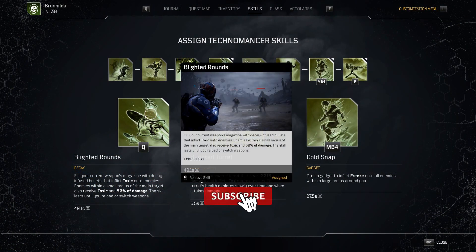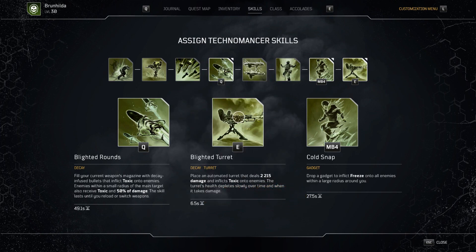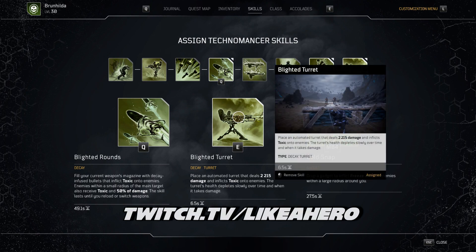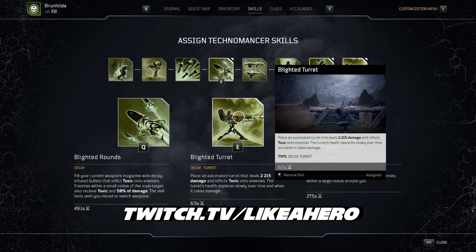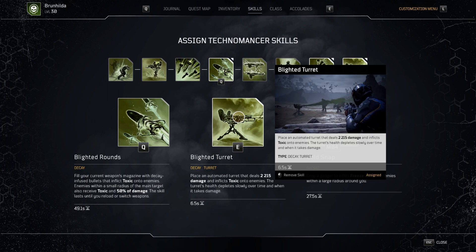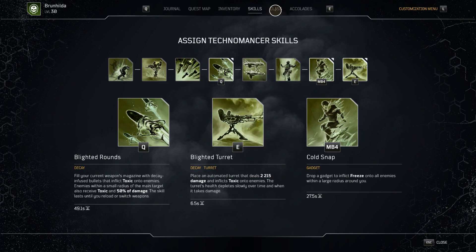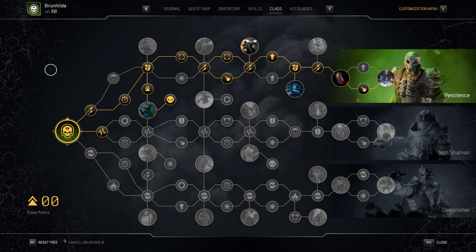We're going to start off with our skills. The skills we're using are blighted rounds — obviously this is our highest damage dealer. We have the blighted turret, which is a decay ability, and that's going to make sense later when we talk about our class tree. Finally, we have cold snap, which is an integral part of the technomancer build — when enemies get up on you, you're able to freeze them and deal a lot of damage to those frozen mobs.